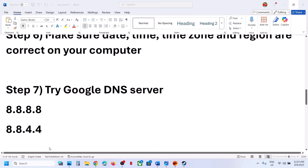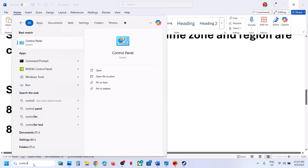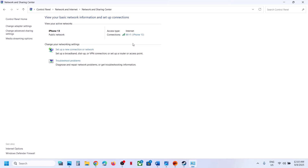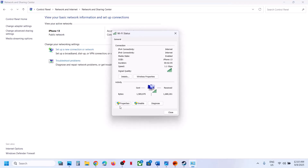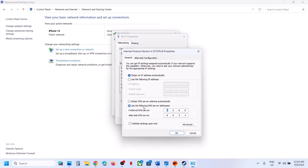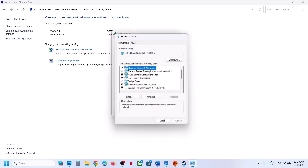The next step is to try Google DNS. Type 'control panel' in the Windows search box, go to Control Panel > Network and Internet > Network and Sharing Center, click on your internet connection, go to Properties, select Internet Protocol Version 4 (TCP/IPv4), and click Properties. Choose 'Use the following DNS server addresses': set Preferred DNS to 8.8.8.8 and Alternate DNS to 8.8.4.4. Check 'Validate settings upon exit' and click OK.